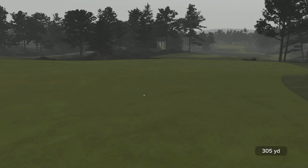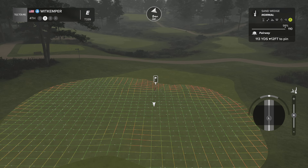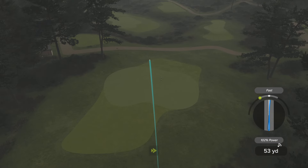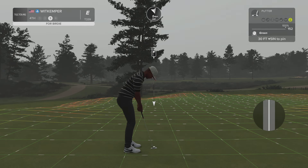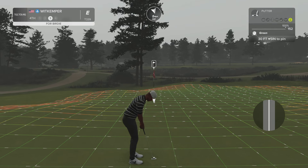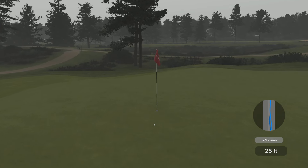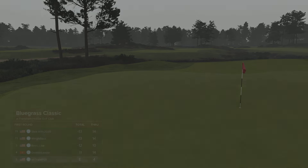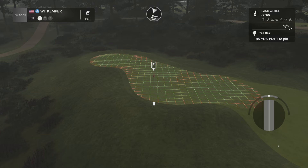Here we have a lovely par 4 hole. Second shot here on the fourth — come on, kick to the right. Good job, we're on the green. 30 feet to go — looking very nice. And this next putt for the par. Good stuff. After that one, even par is your score.